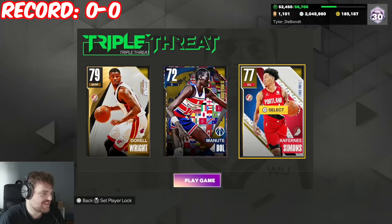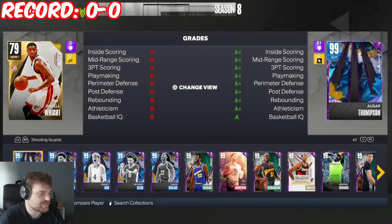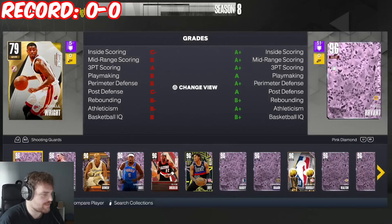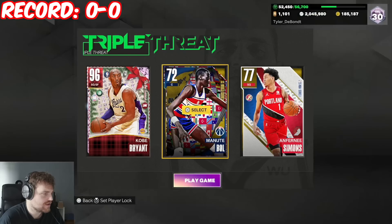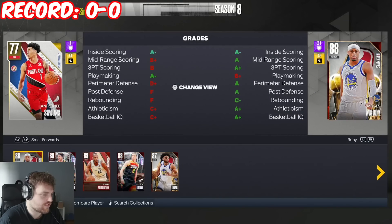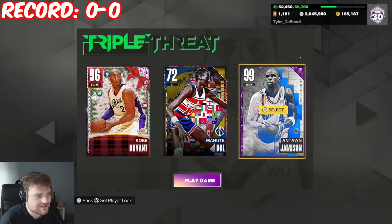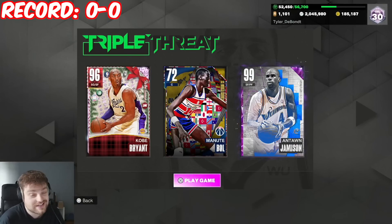I'm probably going to keep Manute just for the height, since we'll struggle against tall players. So we'll keep Manute in the team. Kobe Bryant at small forward and dark matter Jameson — not a terrible player. But yeah, this is the team we've got, let's get on to the game.